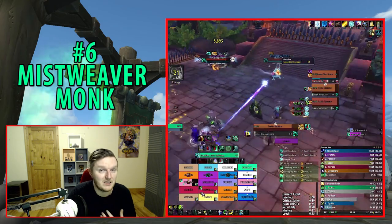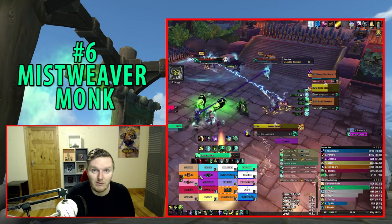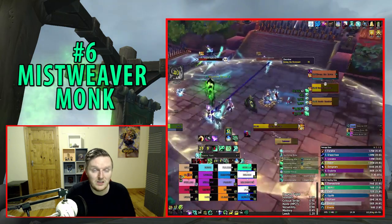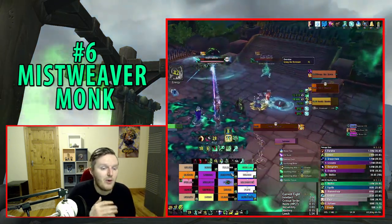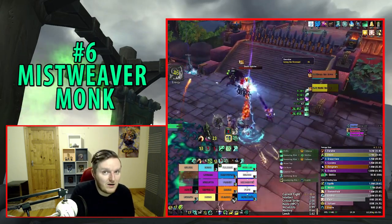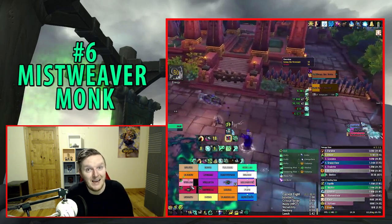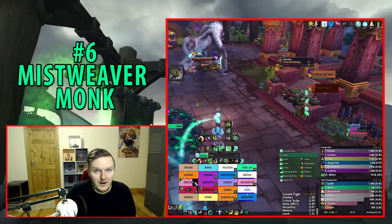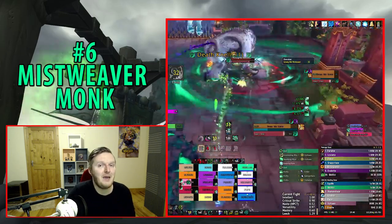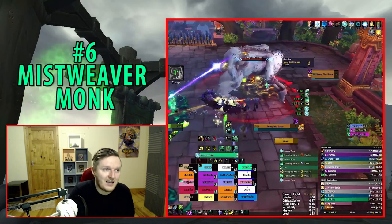The reason Mistweaver is here is that the majority of healing abilities are smart heals. Essence Font doesn't require any target selection — it heals people around you. Renewing Mist is a smart HoT that jumps between targets when someone reaches 100% HP. Vivify heals the primary target and also hits everyone with Renewing Mist, resulting in relatively little overhealing. Essentially, half your job is already done by the game itself.